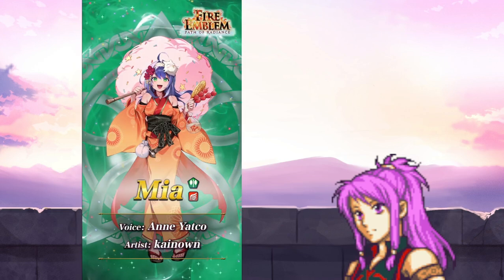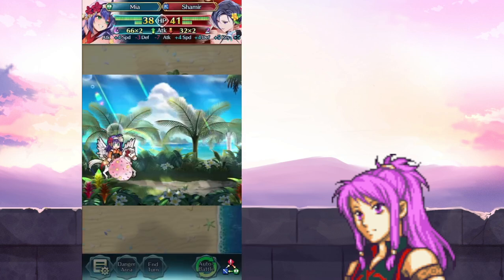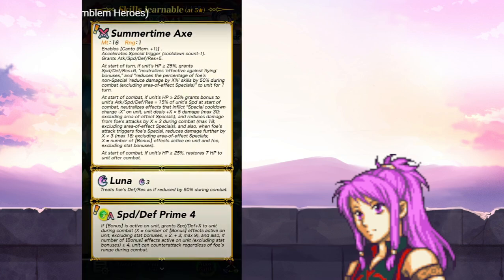Yukata are so cute! They make me feel all warm and fuzzy inside. Okay, Summertime Axe — which is not an axe at all. It is a big ol' thing of cotton candy, which is pretty funny, because there are a lot of water-based units in this game. So if they just spray that axe with a little bit of water, she has no weapon, because that cotton candy will melt right away.